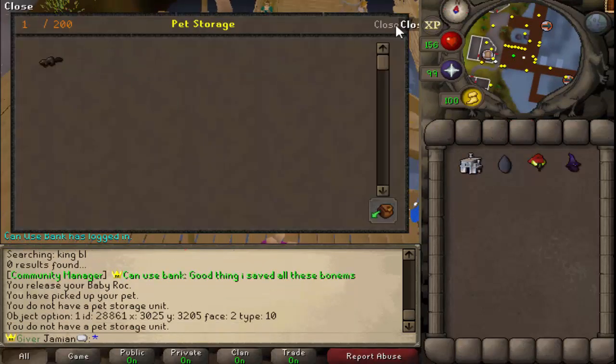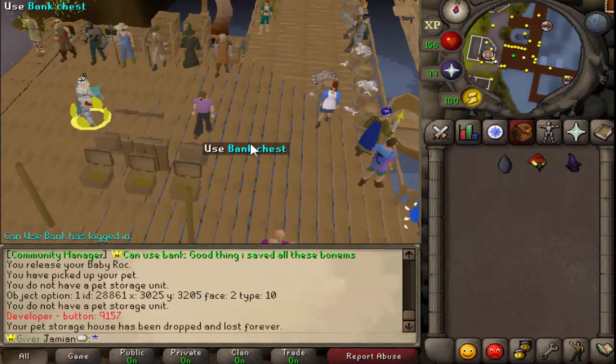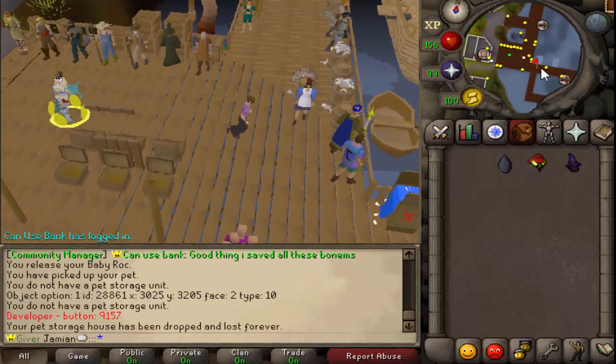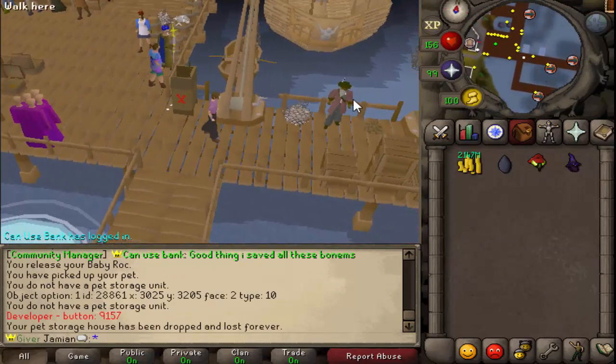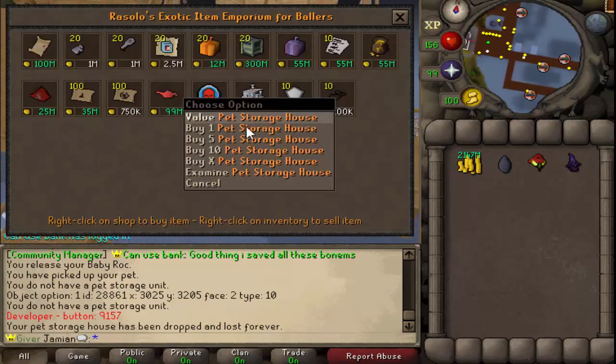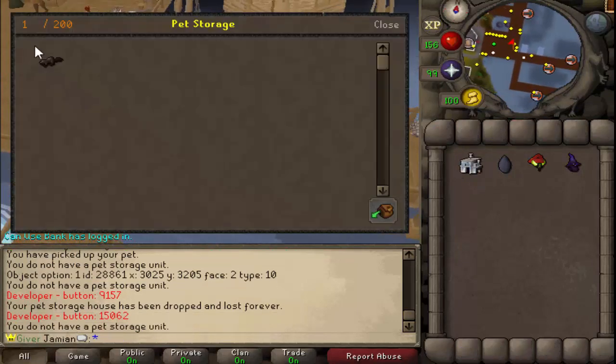What happens if you have a pet in there and you drop it? Well, all you have to do is spawn max cash and come over to Rizala, buy another one, and any pet will be right there.